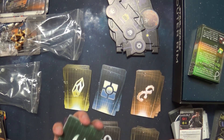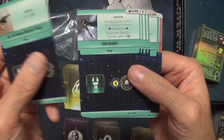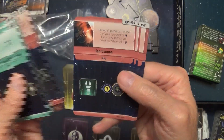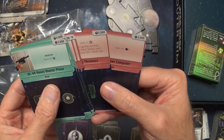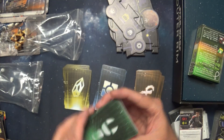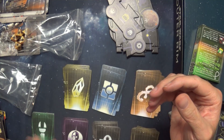Let's look at this stack first with this symbol. Looks like weapons: blasters, vibro knives, blaster rifle, vibro axe, grenade launcher, quad laser cannon, ion cannon, maneuvering thrusters. So the personal gear items and the ship upgrades are probably separated — personal items and ship modifications.